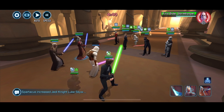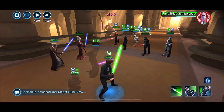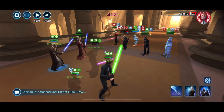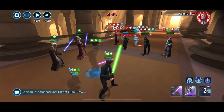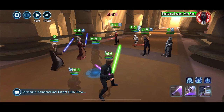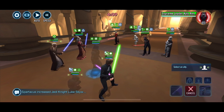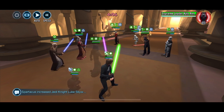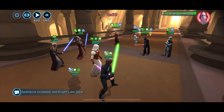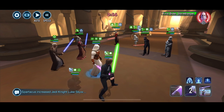Darth Maul changes the synergy on how the First Order work. My strategy here is to get Hux gone as soon as possible - focus down on him. Hux has gone. The next one I want rid of is Phasma, because on one of her specials she gives First Order Advantage, and First Order with Advantage cannot be critically hit. We need to crit to have any chance of putting the Merc on his ass.